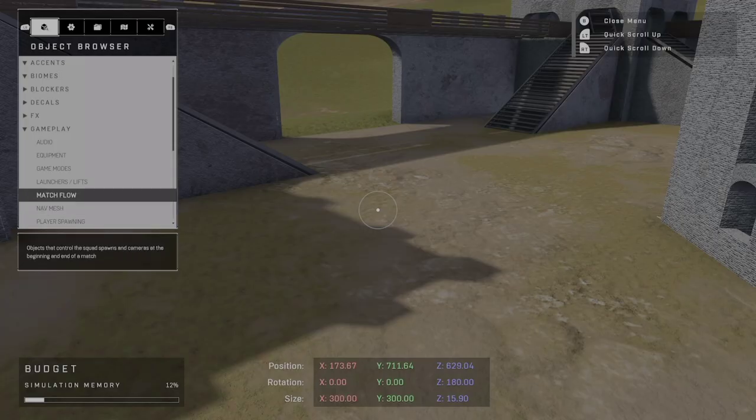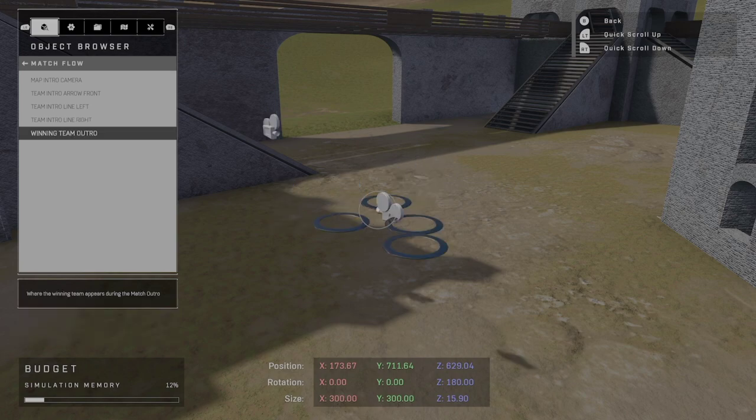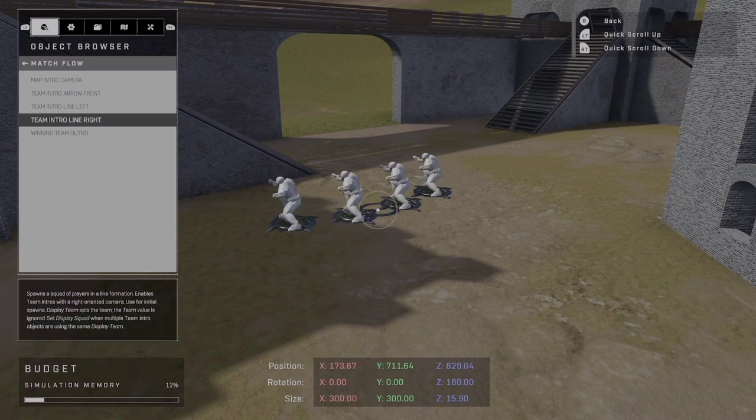There are a few other camera-related things that can improve your map, and they're actually related to spawning so you're getting a two for one. Under the gameplay tab, select match flow. From here you can actually select the team intro cameras as well as the winning team camera. That'll pop up at the end of the match with the winning team doing their poses. I think having these intro and outro cameras just helps your map flow a little better and look a little nicer.